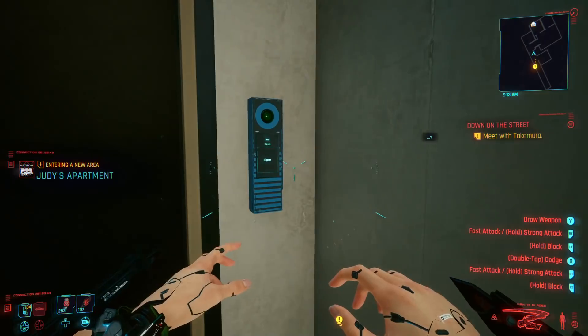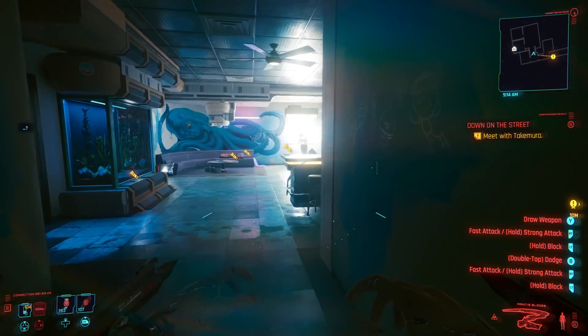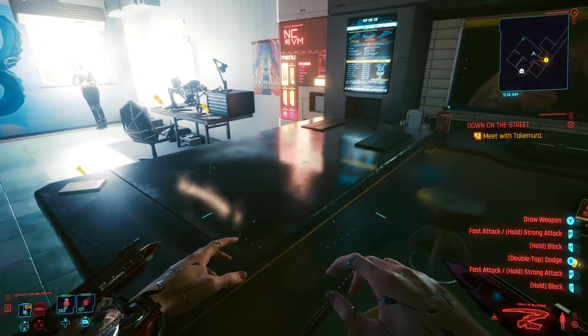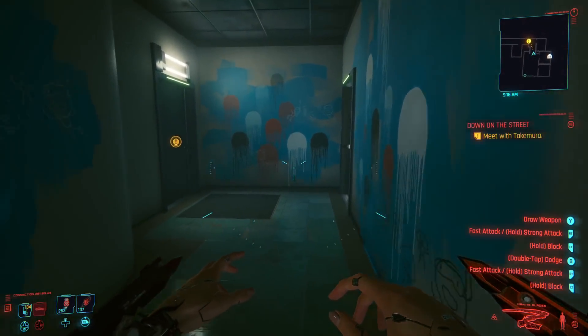Regardless, you're going to need to end up going to her apartment here. All we need to do is just open up this door here, and we gain access to Judy's apartment. If you did not romance Judy, the shotgun is going to be sitting right here, so you can pick up your Mox shotgun — it's super easy to get.